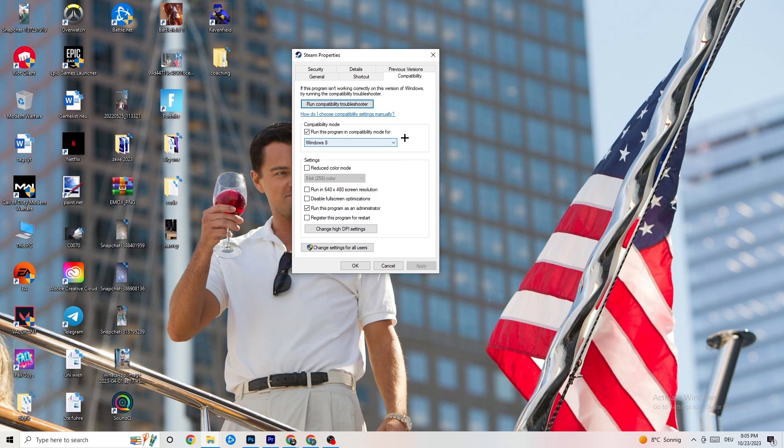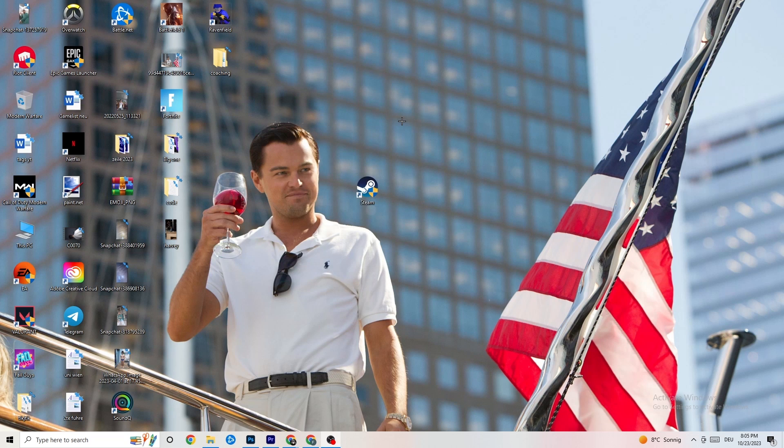Select the latest Windows version you have. Then disable 'Reduce color mode,' disable 'Run in 640x480 screen resolution,' disable 'Full screen optimizations,' and enable 'Run this program as an administrator.' Disable the program restore option. Afterwards hit Apply and OK, then restart your PC.